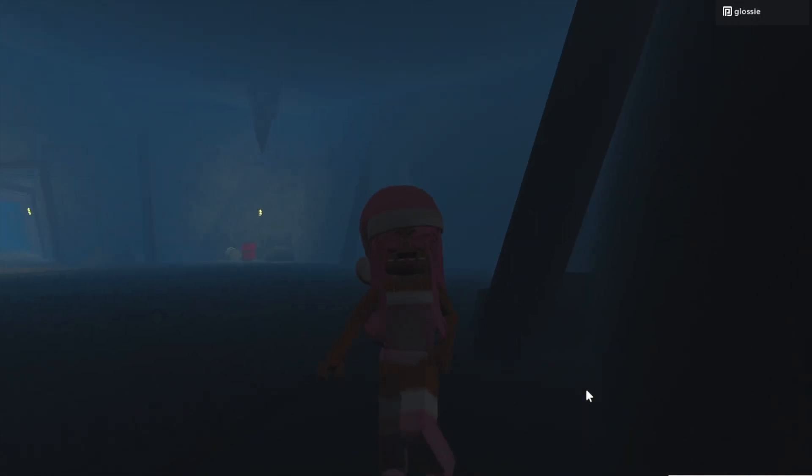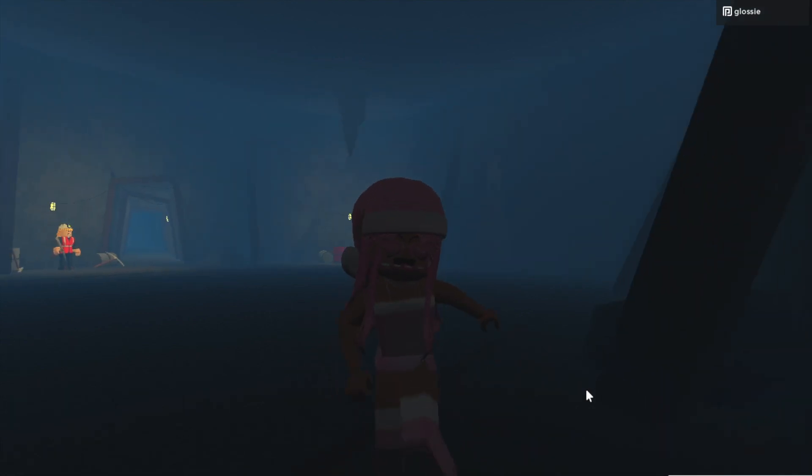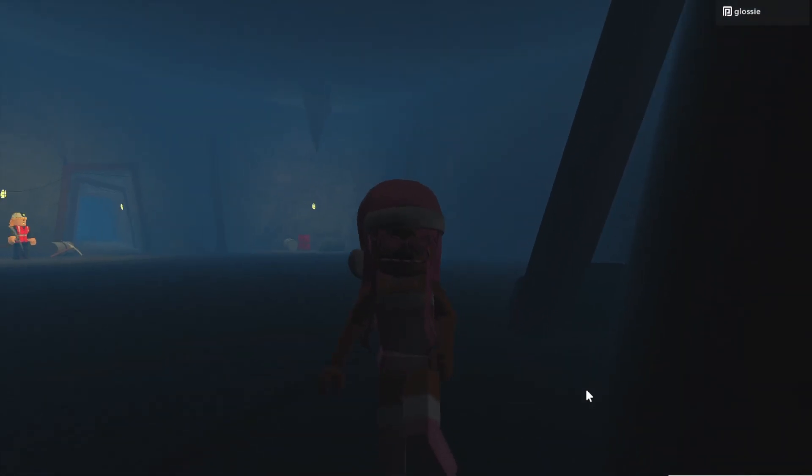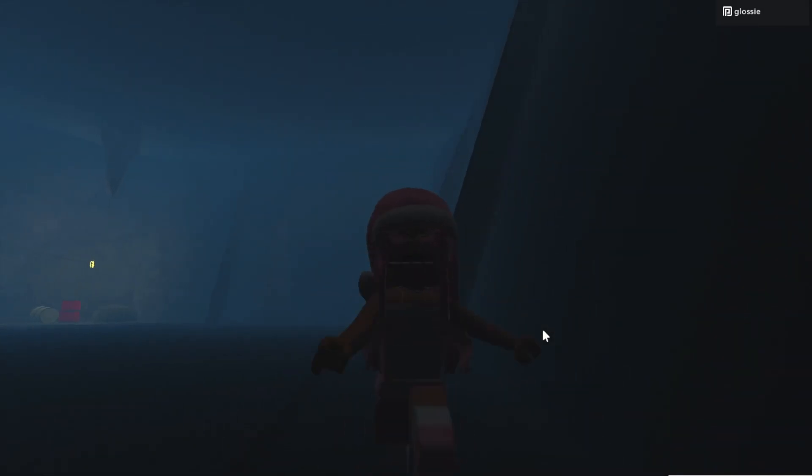You have to transform into a kid because when you walk in here as an adult, it'll put you in a job and take away your cookie so you won't be able to get it. So that's where the sixth elf is.